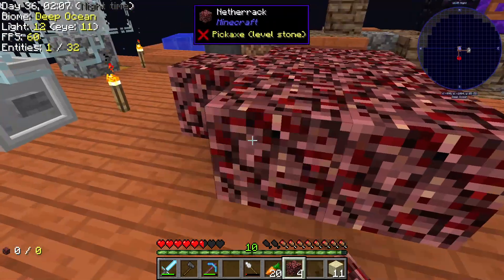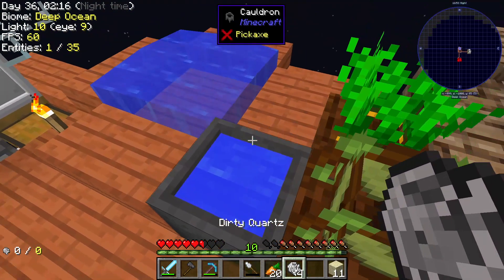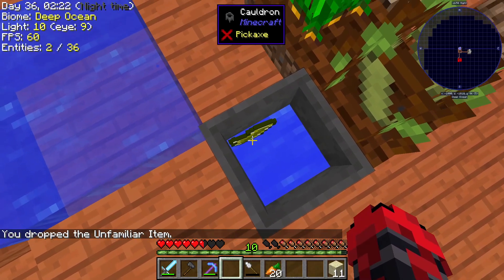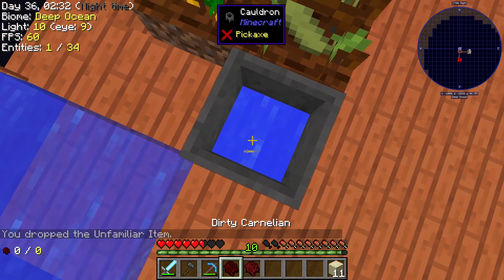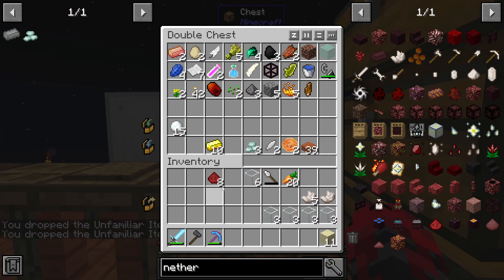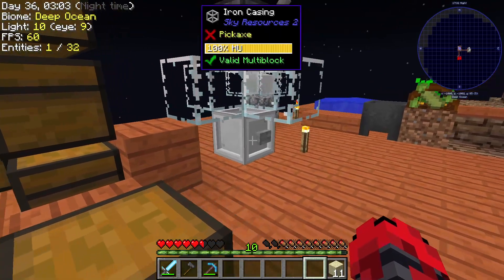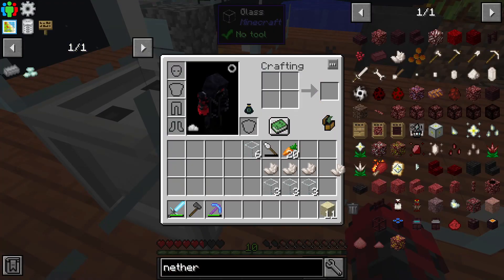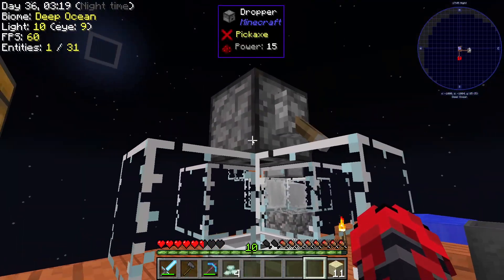Let's go ahead and crush this up — sweet, I got quartz right there. What is this? I don't even know what that is. Let's put that up there. One thing that kind of sucks is if it's an unfamiliar item you will drop it constantly, but the good thing is as long as you don't hover over it, it'll just go in your inventory and you won't have a problem. Just make sure to throw it in your inventory. That should be enough wood.